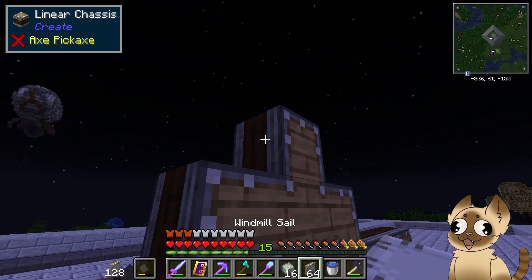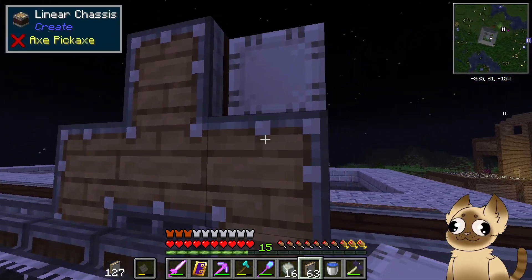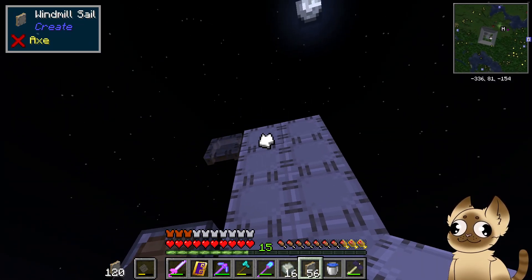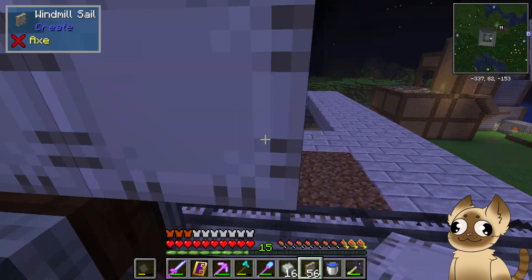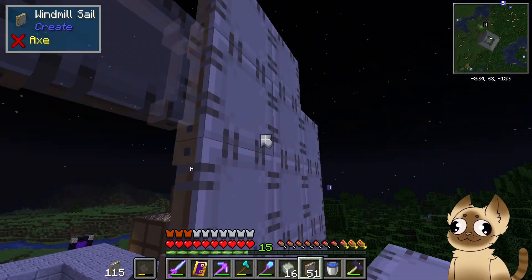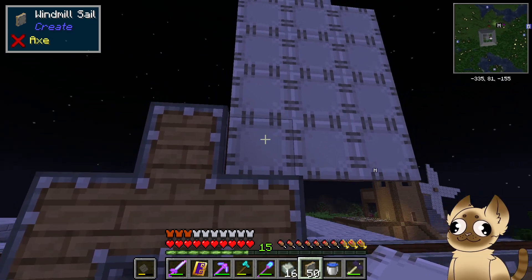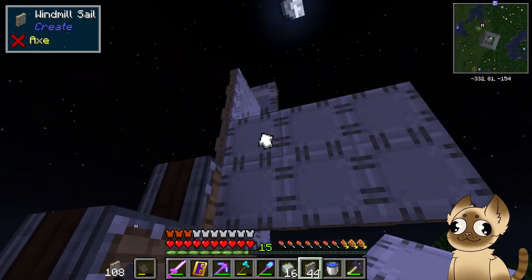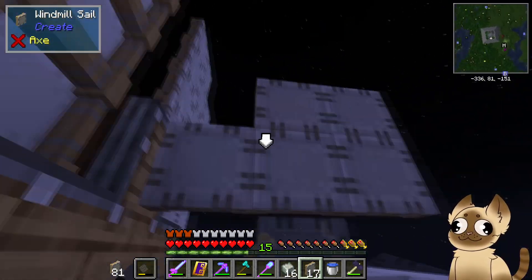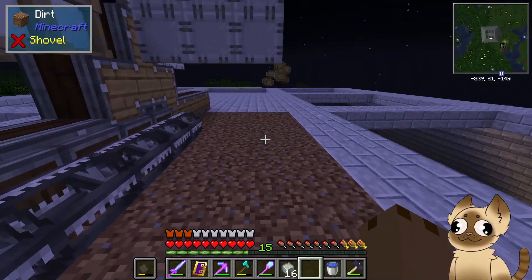Then we take our sails and place them. Now we can get this to spin and it'll automatically harvest all of the crops in this plot.